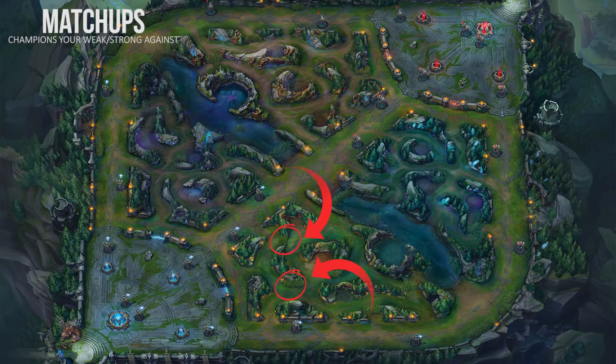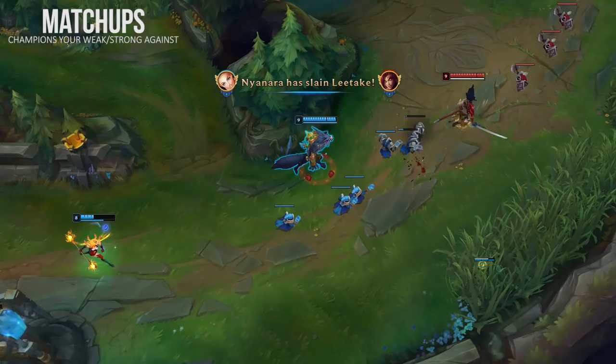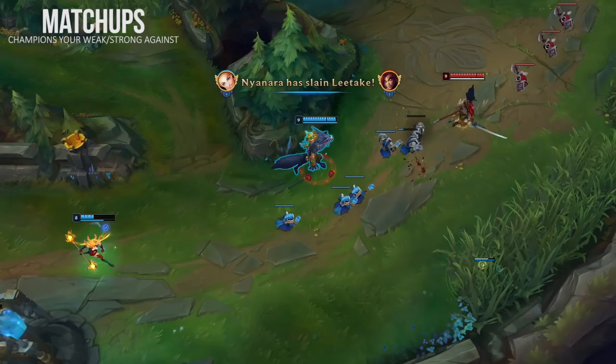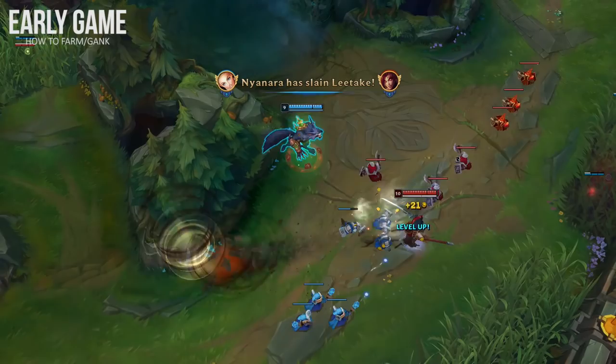Hecarim is pretty weak in the early game and doesn't carry Flash, so you don't have to time your Q perfectly, but it is important that you land your fear correctly. If you catch him out at level 2, the only safe ability he'll have is Ghost, which won't do much for him. Warwick is super strong in the early game since it's very hard to get low while clearing with him.